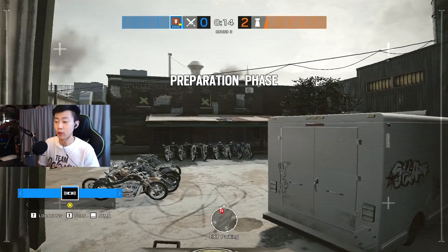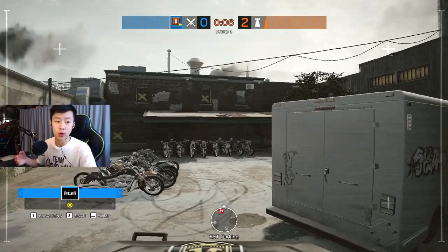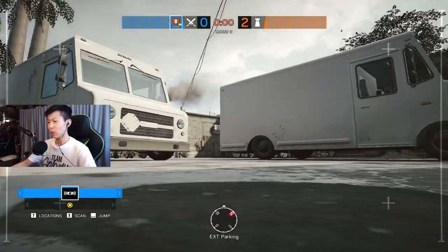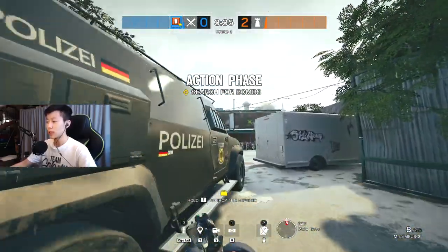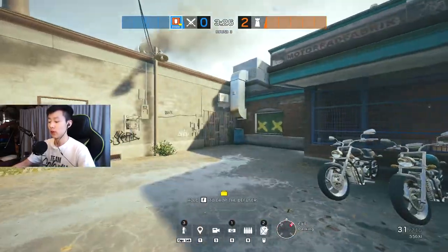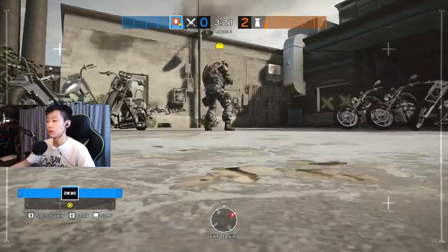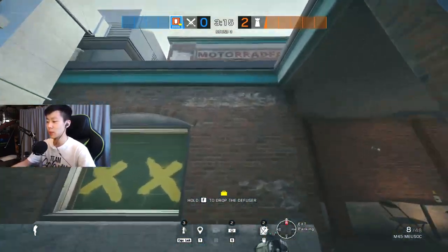We're going to go over Gym and Bedroom. Gym and Bedroom is very attacker-sided in my opinion — it can be defender-sided but it really comes down to which team is more coordinated. A big mistake is sitting on the windows way too long and baiting your teammates. The longer you stay out there, the more the defenders will know where you are and you're going to get spawn killed or peeked out of a window. That's not timing — that's just bad positioning.